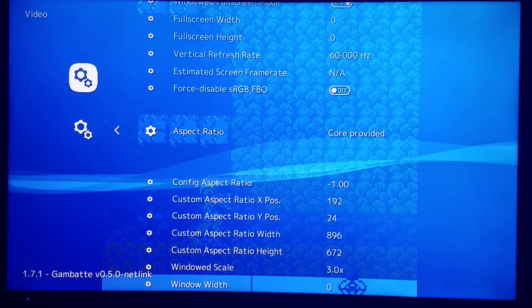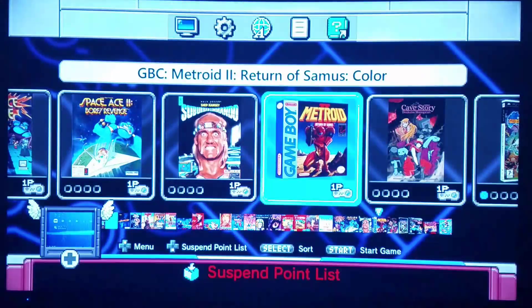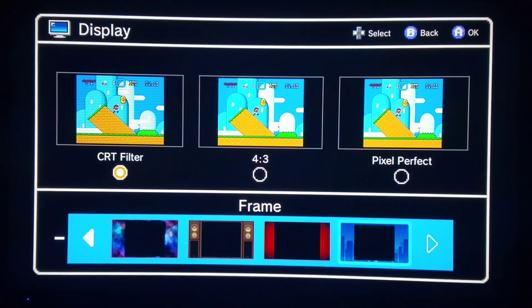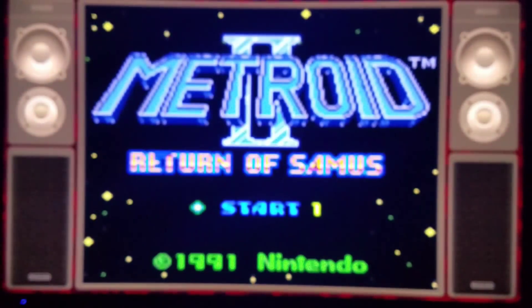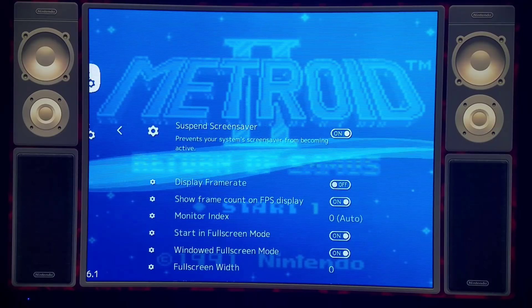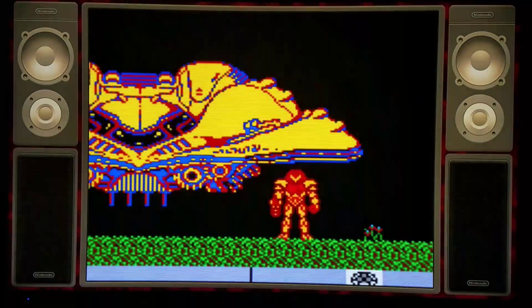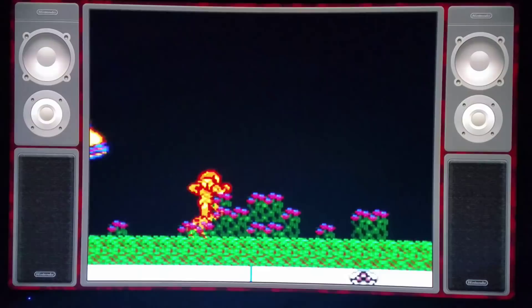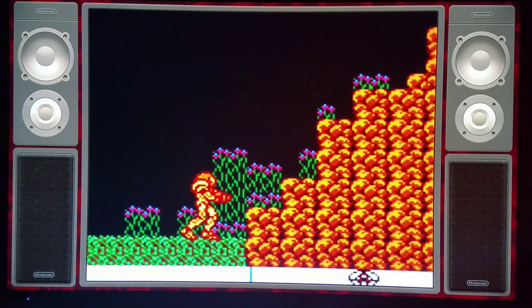You can set it to 'core provided.' If I exit back to the main GUI and go to Display, I'll pick the CRT filter and give it a nice TV appearance. Load that Metroid again and we should have a border. You can go into video options and change your aspect ratio to fit — right now it's fitting pretty nicely. Imagine having Super Game Boy borders with this — that would be incredibly awesome. Hope you enjoyed the video; there will be more to come and my update will be posted soon.